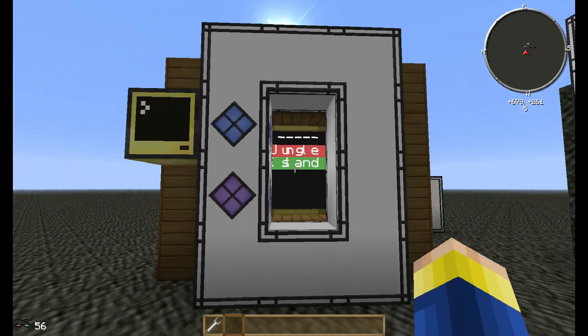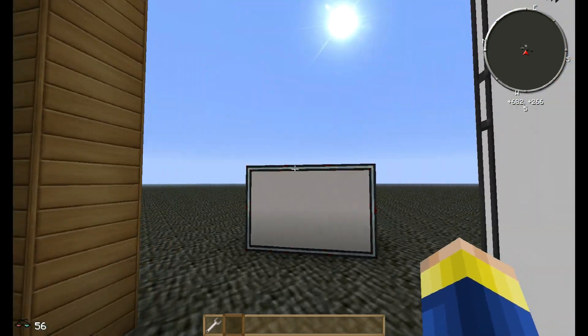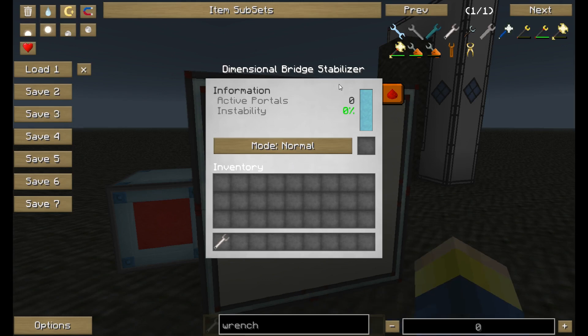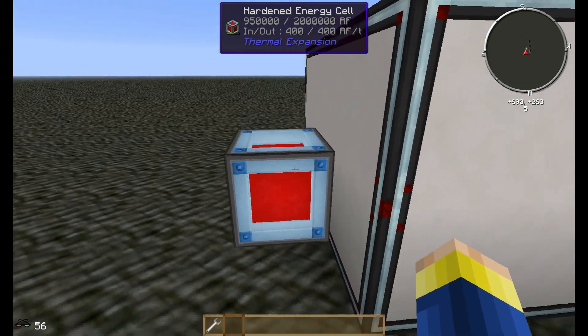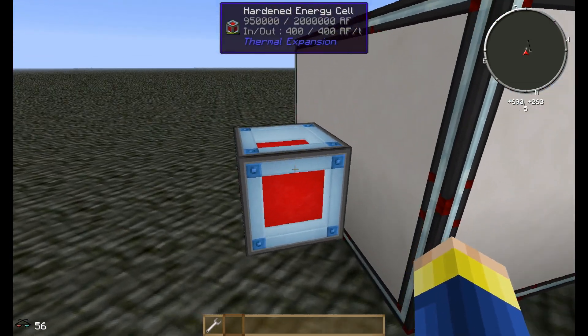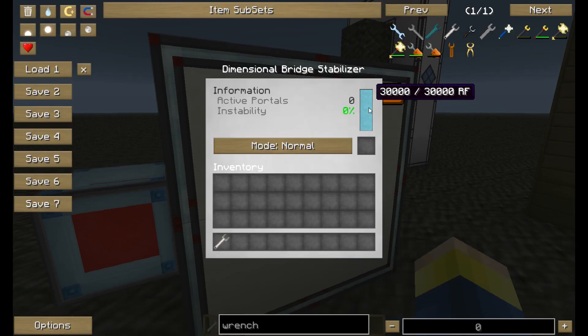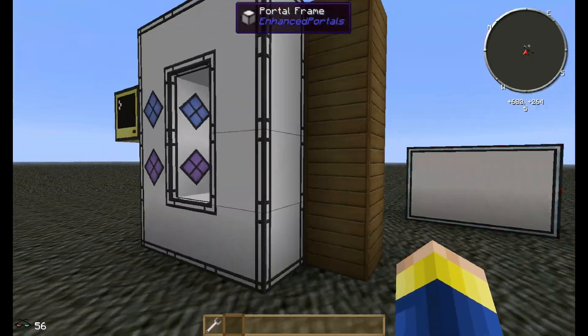What I realized after I first did this was that this portal takes a ridiculous amount of power. It pretty much drained everything in one second, and even with the energy cell here pumping 400 RF per tick it couldn't keep up after a while. So it takes a ridiculous amount of power to keep this running.